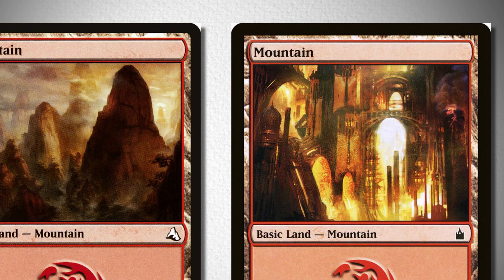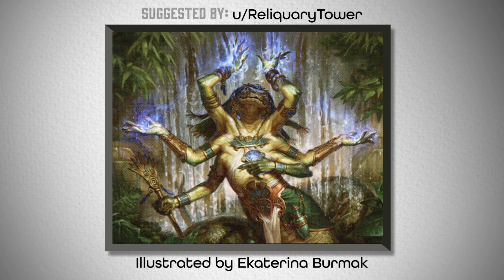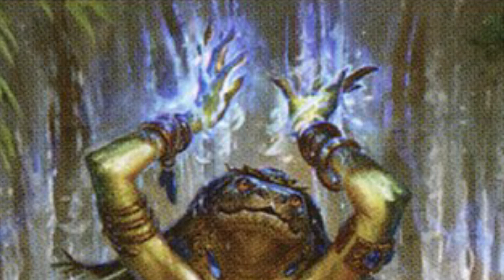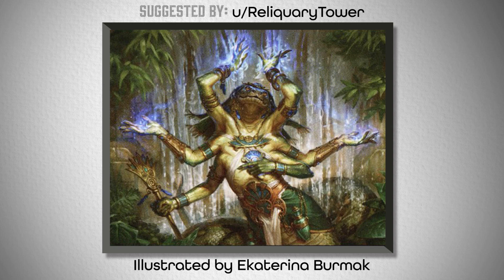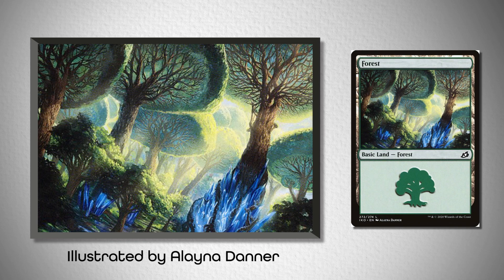Fourthly, we've got Imoti, Celebrant of Bounty. The aesthetic aspects I fell in love with were particularly the sky blue energy coming from her hands, being so light and airy while still being the strongest parts of the image. It really helps the scene to feel clean and bright, while also contrasting the gold colors in the background tile and her skin tone. So I started there, with this island from Commander 2019 and this forest from Ikoria, both illustrated by Elena Danner. I feel like this matches the bright and cheerful energy that she gives off, while also focusing on that sky blue amidst the heavy green tones.